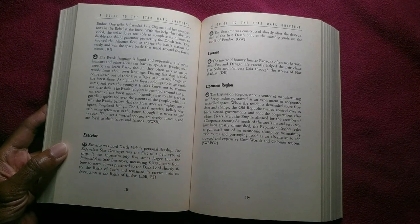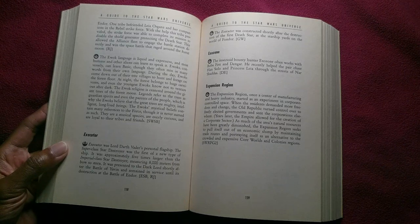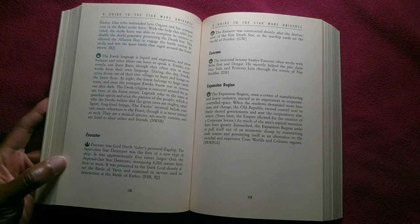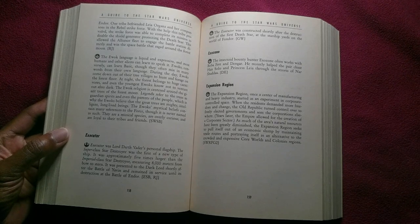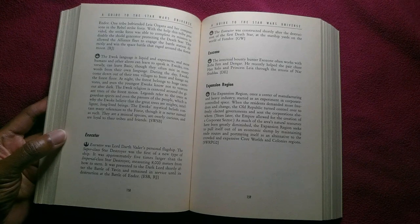One tribe befriended Leia Organa and her companions in the rebel strike force. With the help the tribe provided, the strike force was able to complete its mission to disable the shield generator protecting the Death Star. This allowed the Alliance fleet to engage the battle station directly and win the space battle that raged around the forest moon. The Ewok language is liquid and expressive, and most humans and other aliens can learn to speak it. Ewoks, conversely, can learn Basic, though they often mix in many words from their own language.